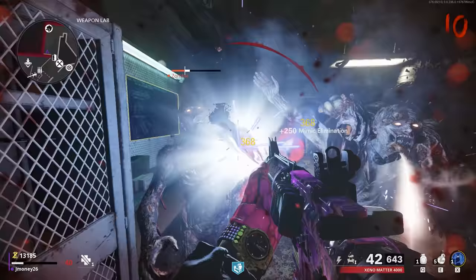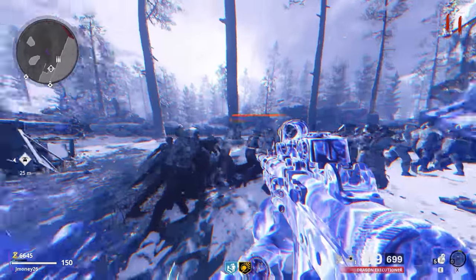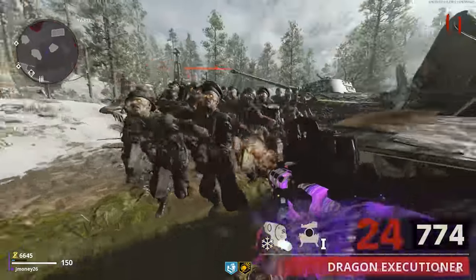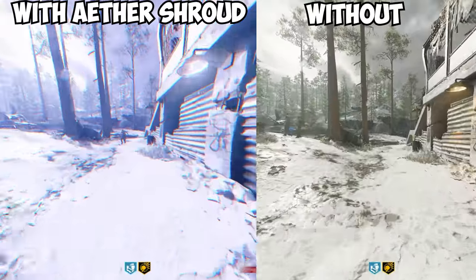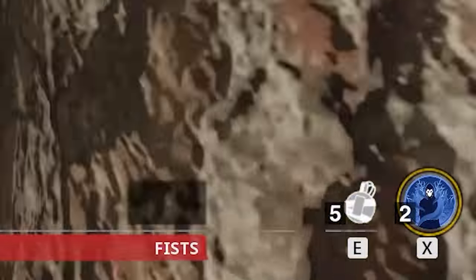This is my main recommendation for people grinding camos in zombies, but if you're a newer player or not confident in your abilities to survive, here are some other options. Aether Shroud is a great field upgrade if you find yourself getting cornered a lot or just want an oh-shit button. It turns you into a ghost who can't be seen by zombies for a short period of time, and with upgrades it'll automatically reload your weapon, teleport you forward, and increase your movement speed, as well as let you store two charges.